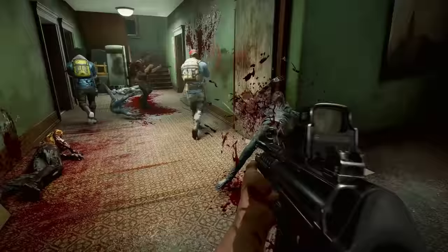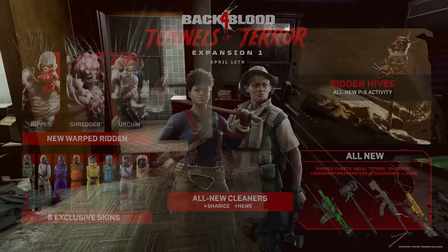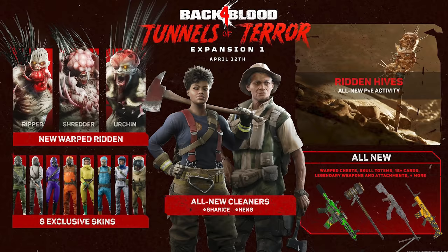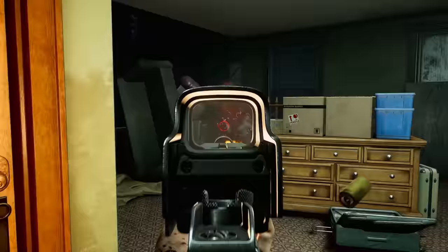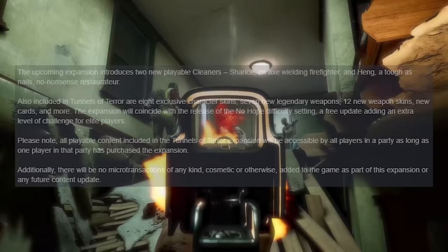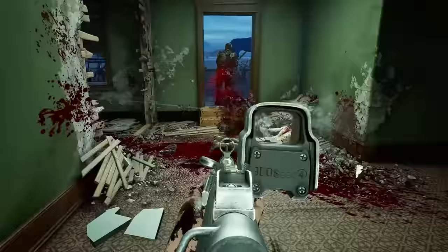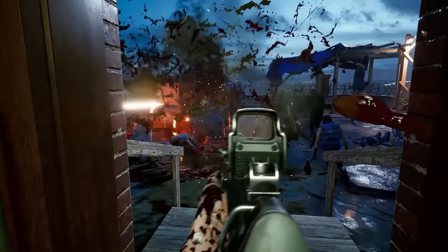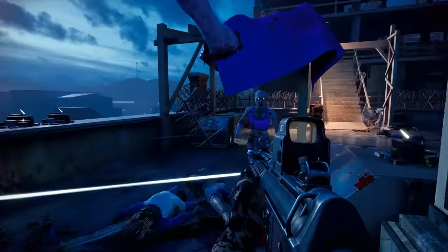Next, we've got new content for Back 4 Blood — the Tunnels of Terror DLC, which adds an all-new co-op activity known as the Ridden Hives. Players will explore dungeon locations filled with labyrinths of tunnels and new types of enemies: landmine-setting urchins, monstrous shredders, and damage-dealing rippers. These Ridden Hives offer a unique play experience plus exclusive loot and rewards. There are also two new playable cleaners, eight exclusive character skins, seven new legendary weapons, 12 weapon skins, new cards, and more. This expansion also coincides with a free base game update adding the No Hope difficulty setting. And they say there will be no microtransactions of any kind in this DLC — cosmetic or otherwise.